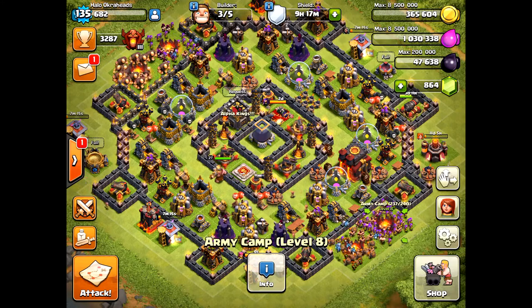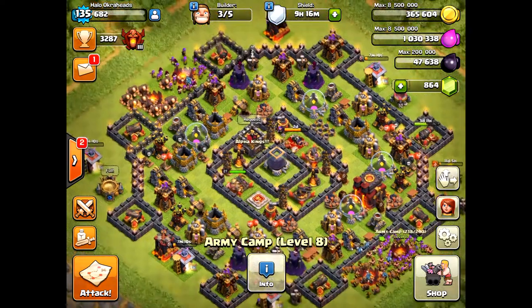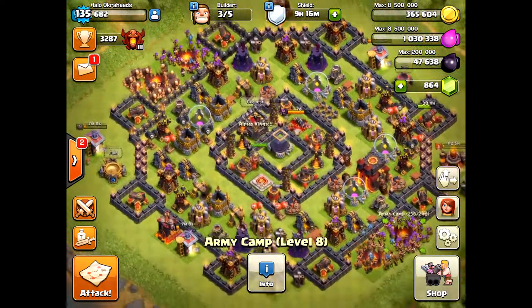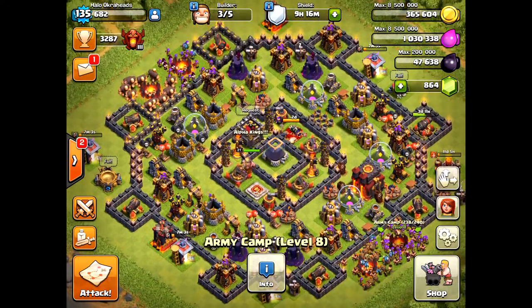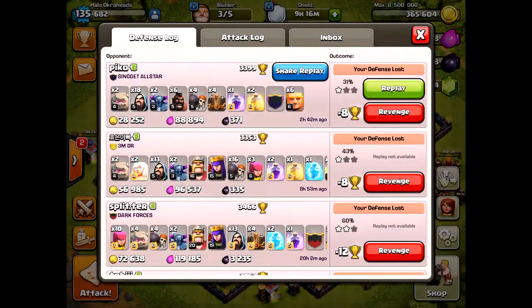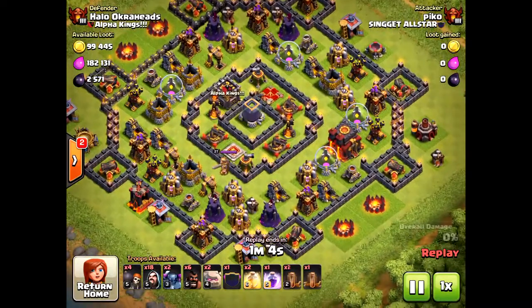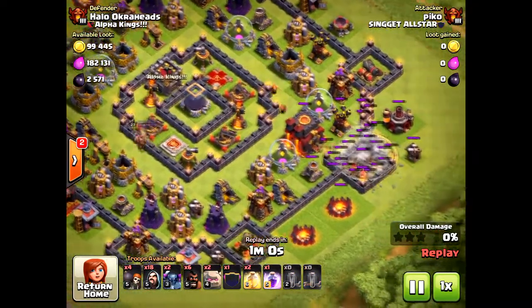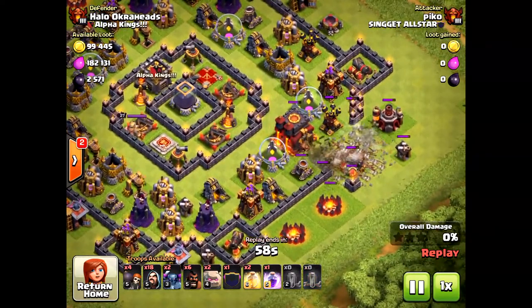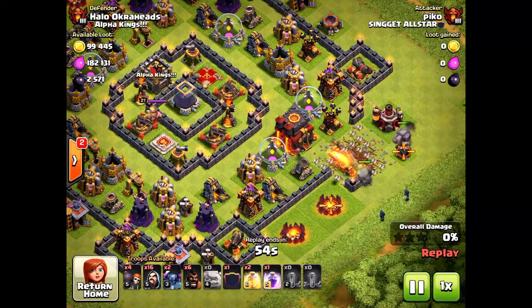This base is pretty decent because you can't do a queen walk — she can't shoot over the walls. You're going to need some jump spells, and if you notice there's a little gap inside, so the units will actually go around the base instead of towards the center. I have a replay here — not a great replay since they don't even have heroes or max troops — and they're able to take down my town hall no problem.